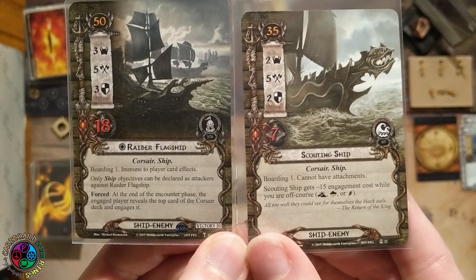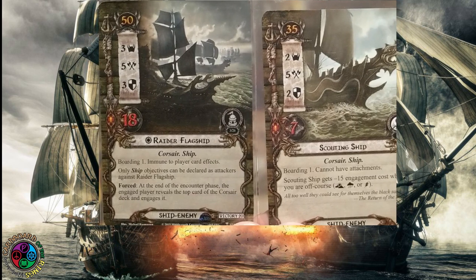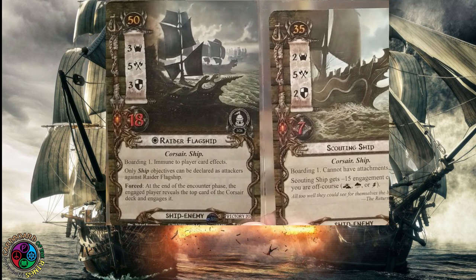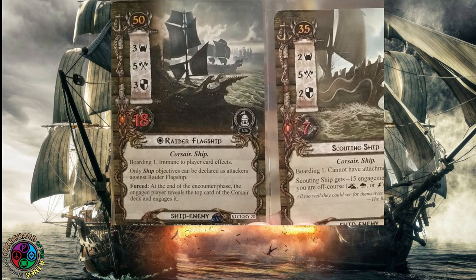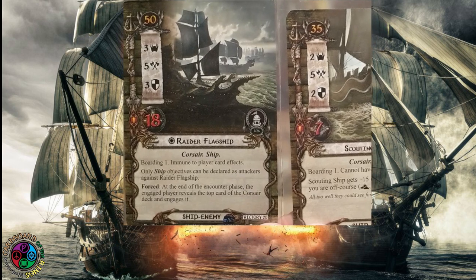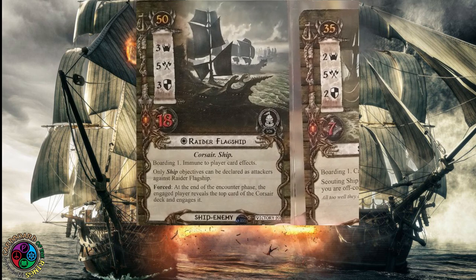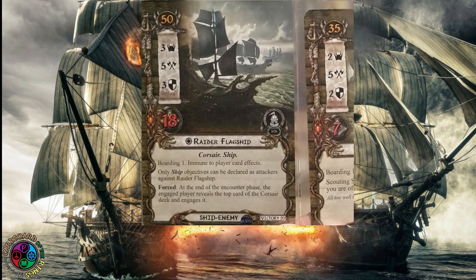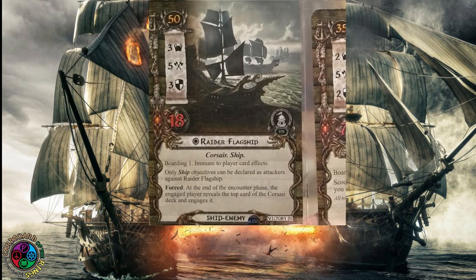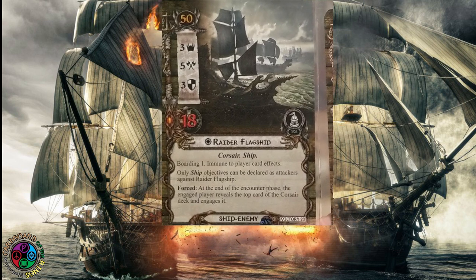Here are the two ships starting in the staging area. The scouting ship - if we're ever off course, it gets minus 15 engagement cost, and it has boarding 1. It's 35 engagement. The Raider flagship is 50 engagement, 3-5-3-18, and it has boarding 1 - it's immune. Only ship objectives can be declared attackers against the flagship, so that makes it hard to kill. At the end of each engagement phase, we basically get a boarding 1 and another pirate engages us. So you want to engage this thing when you can hopefully kill it the next turn.